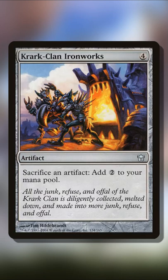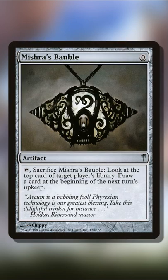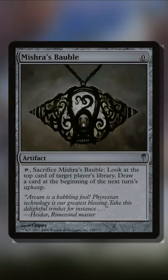All we would need is a way to sacrifice those creatures — we can bring back Mishra's Bauble to our hand, recast it, and then at the beginning of the next turn's upkeep, we will draw a bunch of cards.